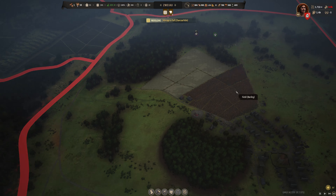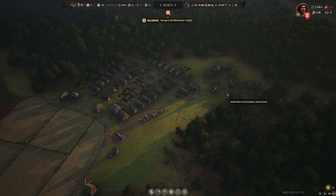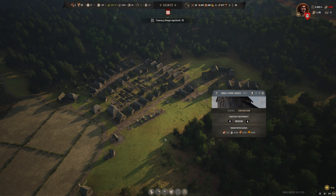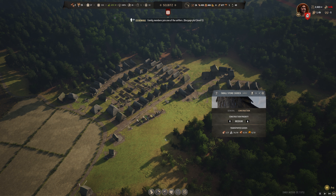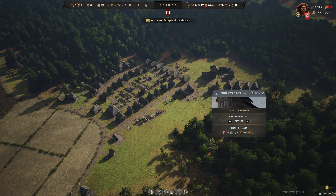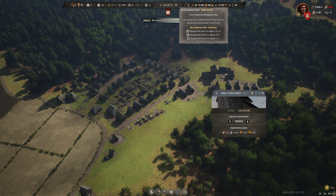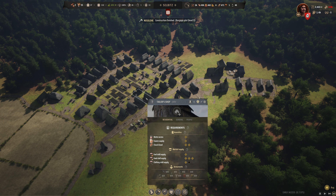We're going to have a harvest relatively soon. Let's see how things are going with the small stone church — we're transporting goods. Royal tax has gone up, not a shock. It is currently August, so harvest will be soon. This may not end up being the final episode — we're going until we get the achievement, however long that ends up taking. We are going to need to get these burgages upgraded, but the first thing first is we definitely need to get this brewery going. And now we should have tavern supply.